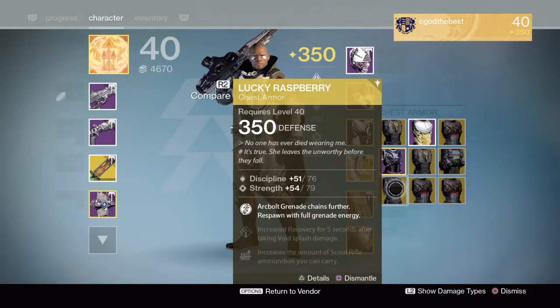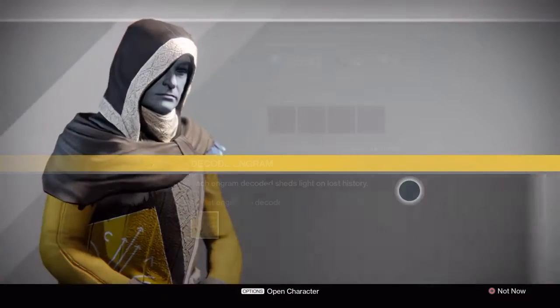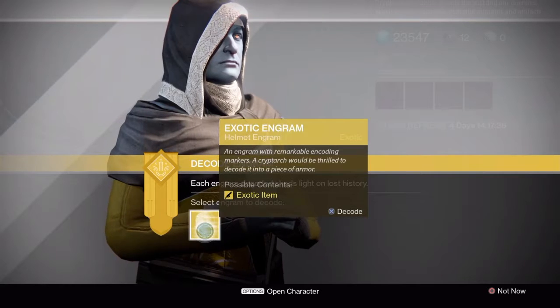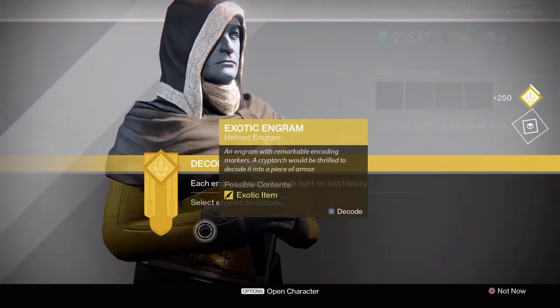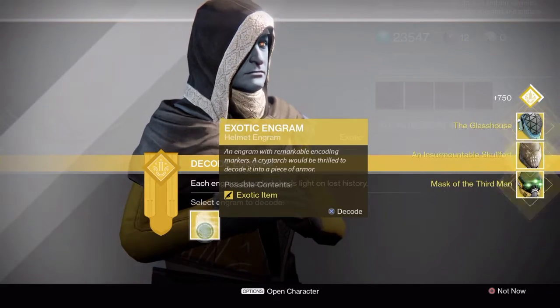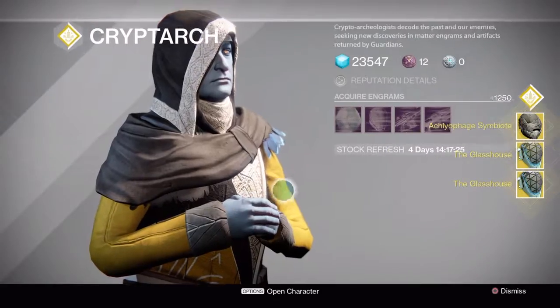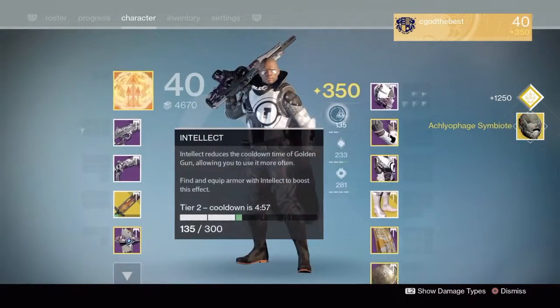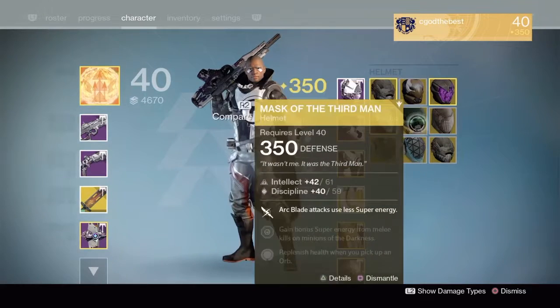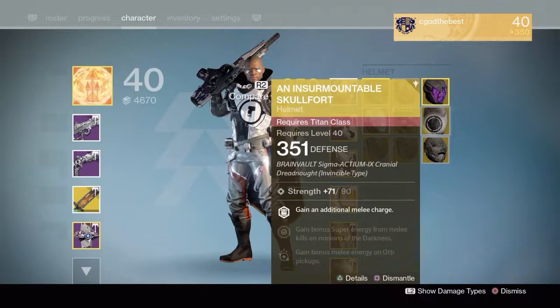Yeah, nothing really interesting here — a bunch of 350 armors, nothing new. And finally helmets — I know there's new helmets out there, so let's see what I get. Nothing. Glass House, Glass House. Nope — that's bad luck, man. 350, 351, 351. Oh my goodness. Guess what they say is true: once you hit 350, the grind gets rough.